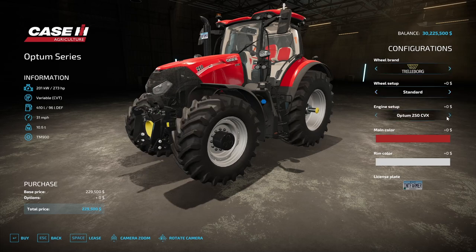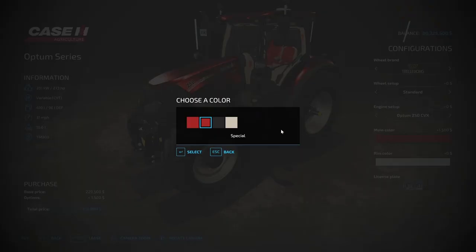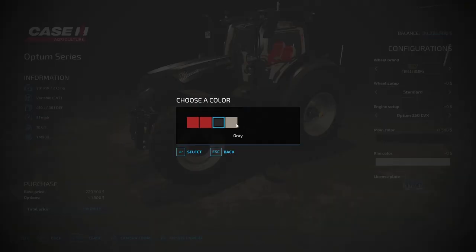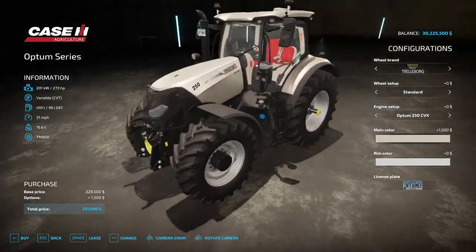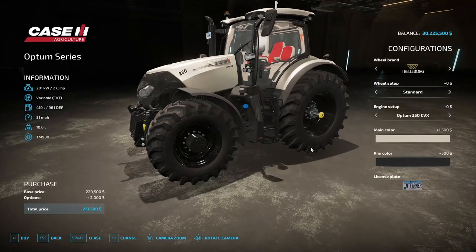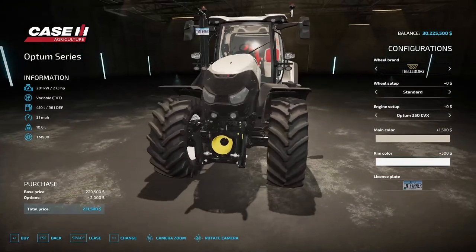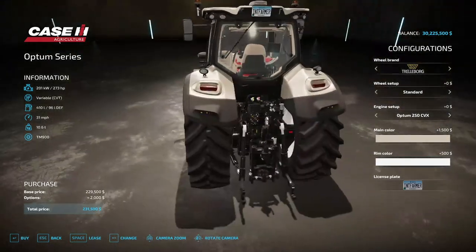Back to Trelleborg for the engine setup - we've got 273 horsepower, 288, or 313 horsepower options. Main colors are special red with chrome, black, and gray. Rim colors are gray, black, and white, and of course you've got your license plate on the front and the back.